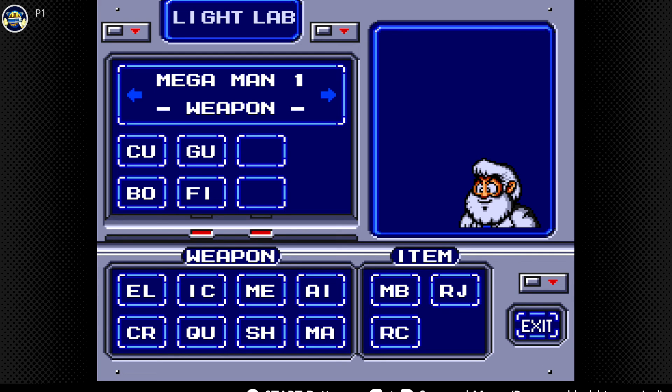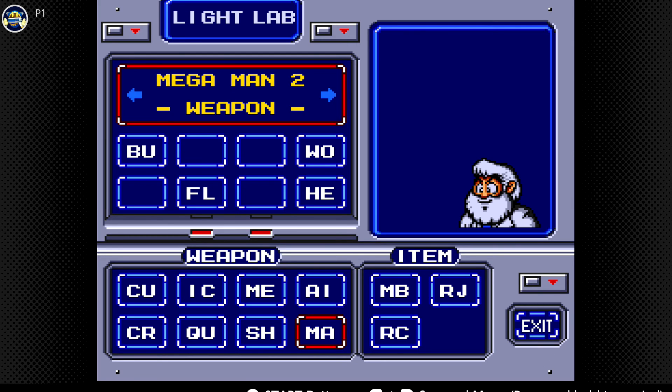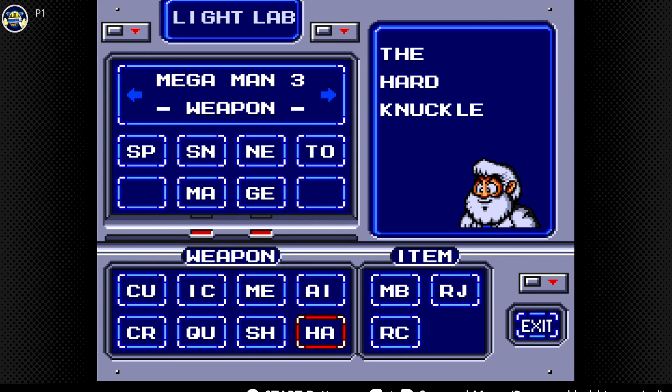Alright, this time we're going to take the Cuffman's ability, and we're going to take Hard Man's ability - Hard Knuckle. Let's go.